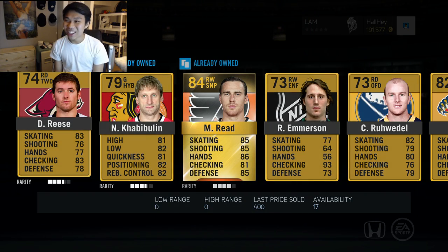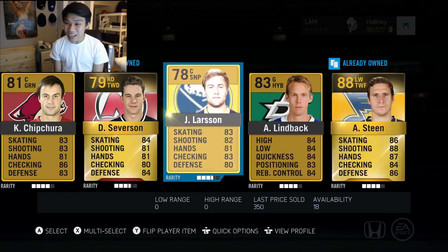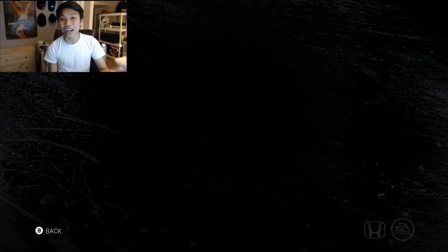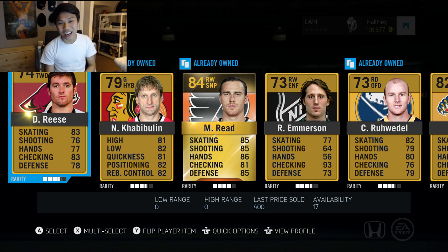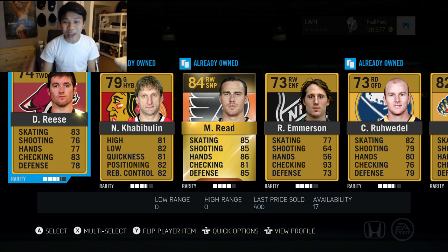84 - come on, a 90, we need a 90 here. Say what? Severson... Alexander Steen! That's not a half bad pull. So in 200,000 coins worth of packs we pulled an Alexander Steen, a Rick Nash, and a Martin St. Louis - a lot of New York Ranger players, I don't know why. But anyways, that is going to be it for this video.